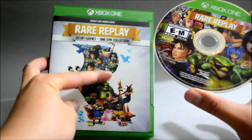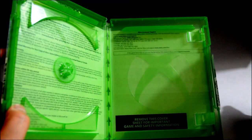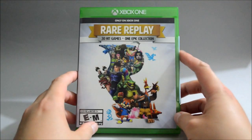This part is from the top of the cover. And behind the cover is just warning information, warranty, and Xbox customer support. So that's it — Rare Replay for Xbox One. Thank you for watching and don't forget to subscribe for more unboxing in the future.